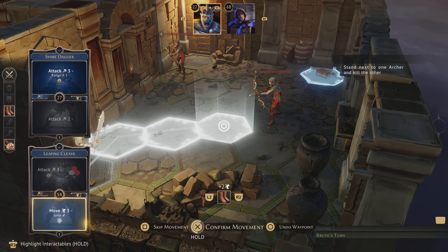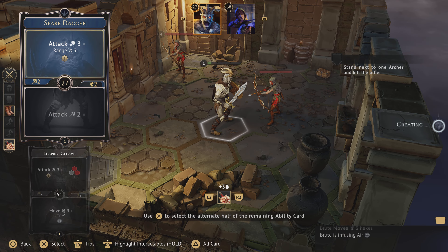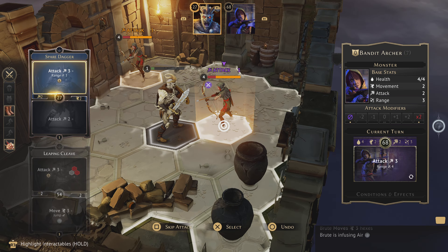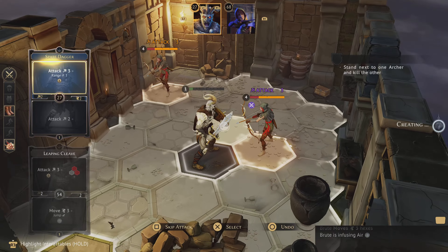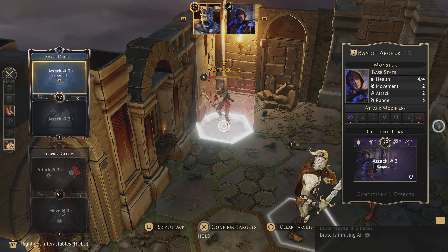We'll confirm movement — I always forget which is the press versus the hold. Now we're going to attack, and we want to kill this one. Both of these guys have four health; we're doing potentially three damage. We're going to target this one, and our card will also give us one experience point — that's what that gold icon with the number one means. Let's finish confirming and see what happens.